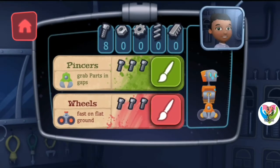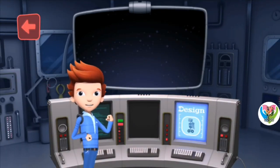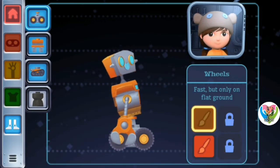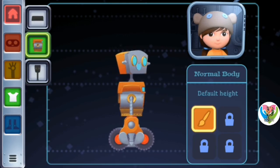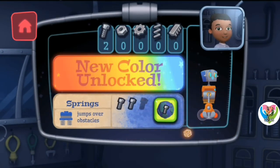I'm still designing new robot parts. You unlocked a new color for your robot part! Go to the design screen to select the new color. Looks like Mindy's ready to help customize our robot! Choose a paintbrush to change the color of the selected part! I'm still designing new robot parts. That color will look great on your robot!